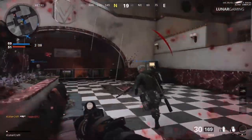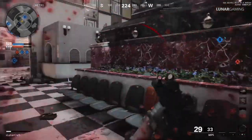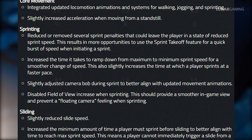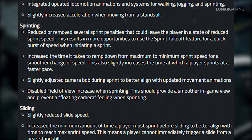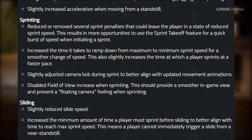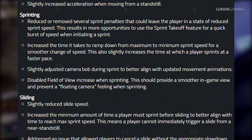Let's move on to what's changed in terms of gameplay by looking at the patch notes. The alpha did have plenty of issues and the devs have tried to address many of the biggest ones. For core movement they've integrated updated locomotion animations and systems for walking, jogging and sprinting, slightly increased acceleration when moving from standstill, reduced or removed several sprint penalties, and disabled the field of view increase when sprinting.